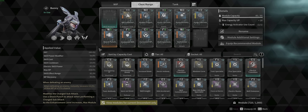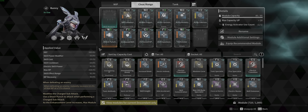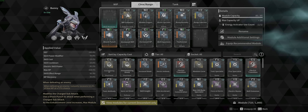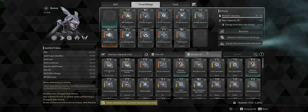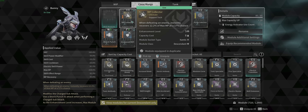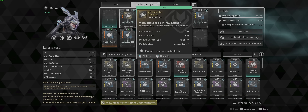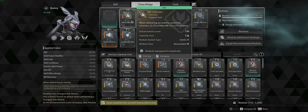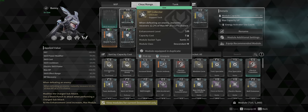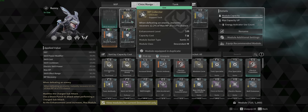Next we're going to go over the descendant mods. I will be making a video on where to get all this stuff, so keep an eye out. Starting with MP Collector — this is how you infinite sprint with Bunny. When defeating an enemy, you instantly recover 12% of your max MP at a 17% chance, so roughly one in five enemies will give you 12% of your max MP back.